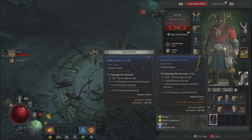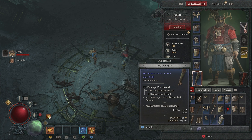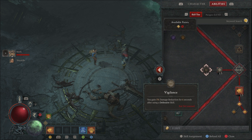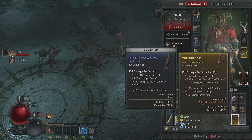We picked up a Reaching Rugged Stave — 135 damage per second, plus 28. Let's see what it puts us at: 139 attack power — that's almost 40 extra points with six percent damage to distant enemies and six percent to crowd-controlled enemies. We're gonna take Ancestral Fortitude for five percent non-physical resistance, basically so we can take Vigilance later for five percent damage reduction for six seconds after using Debilitating Roar. We dropped a rare two-handed axe — The Impact: 171 damage per second, 18 damage to healthy enemies, 11 to distant, 24 overpower damage, nine percent damage over time. Putting that on right now.